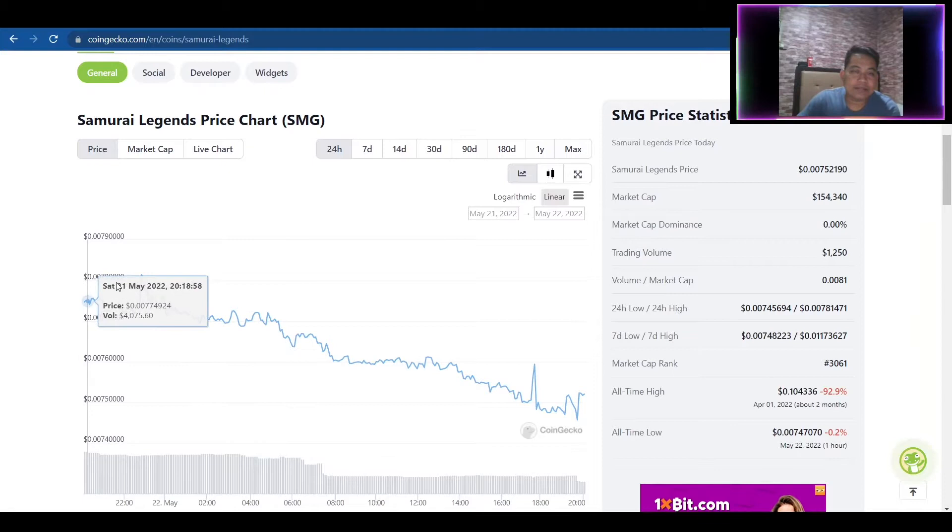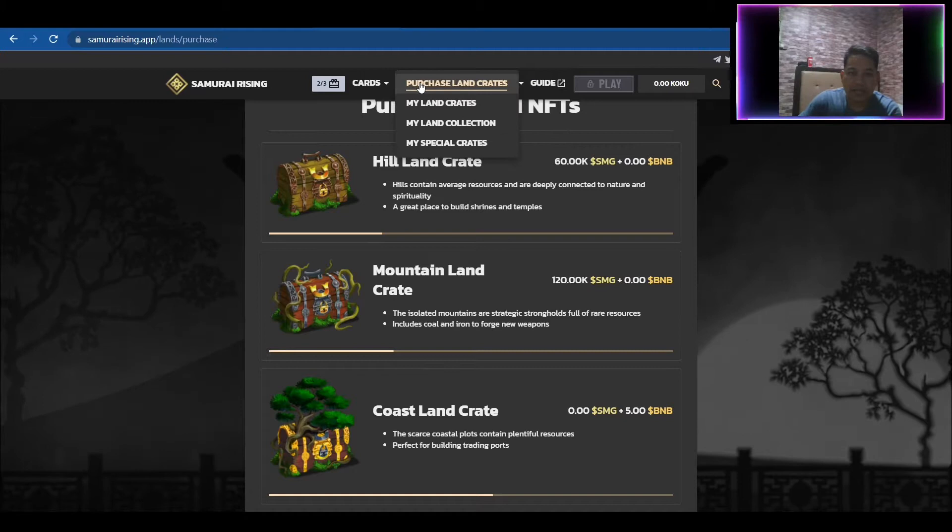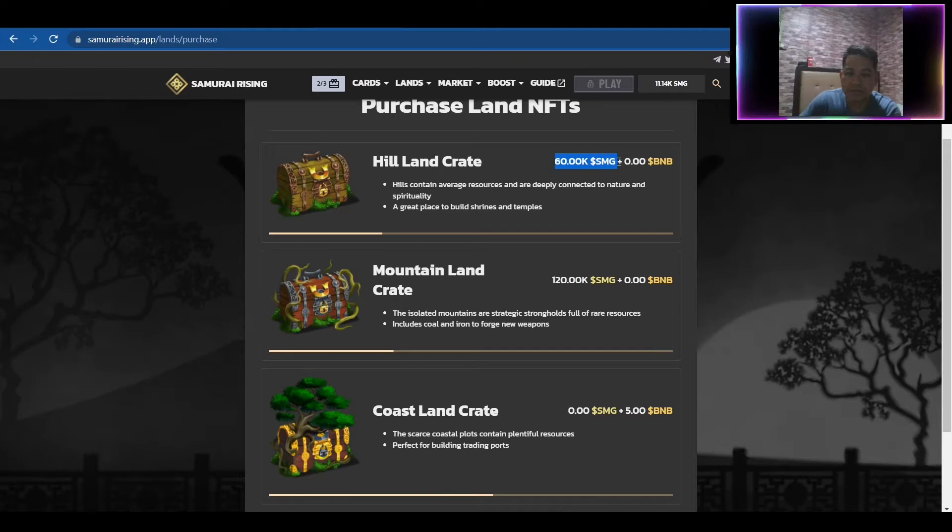For some time, if you're able to mint for your lands, the lands were set at 4,000 SMG and 8,000 SMG. So if you were able to mint for the 4,000 land, that's roughly around 30 dollars. If you go to the market, click on Lands and then Purchase Land Crates, currently a Hill is set at 60,000 SMG.